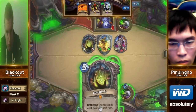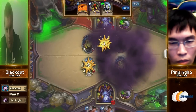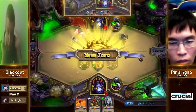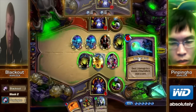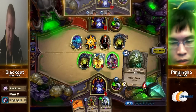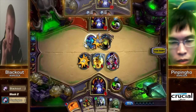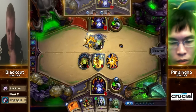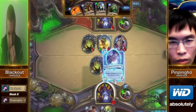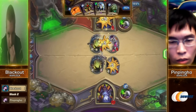The second Doomguard is exactly the opposite of what you want to see right here — this prevents him from drawing into that. PinPingHo just needs to survive until he gets to that crucial turn nine. The six-damage Mortal Coil — this is great, it's the only play he could have made and it also protects his Watcher. That Doomguard is going to take him down to just three health now — pop through that Ancient Watcher and then Loatheb face for just three health remaining.